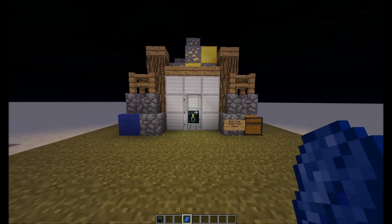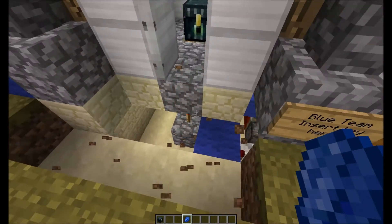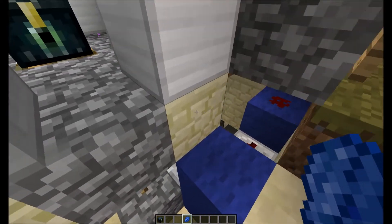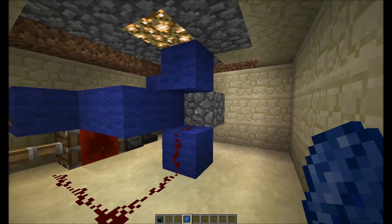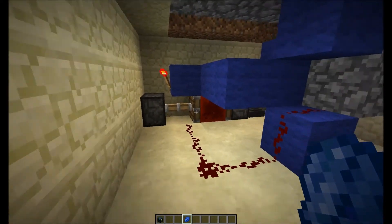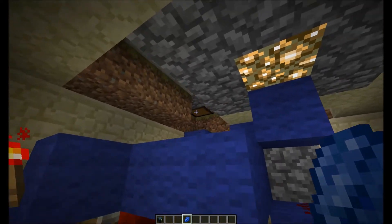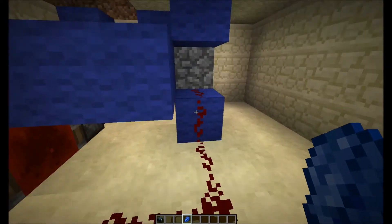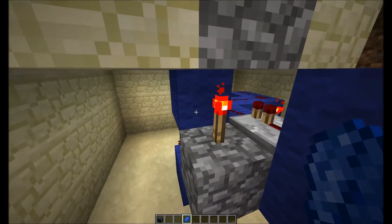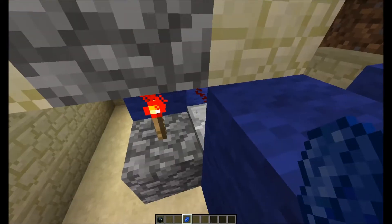Now I'm just going to show you the internals, which is actually pretty messy, but I'll try and explain it as best as I can. Basically it's really simple — it is just a T flip-flop with a redstone block in it. When I open the chest with the key, it sends a signal through here that turns on this torch, opening and closing the door.